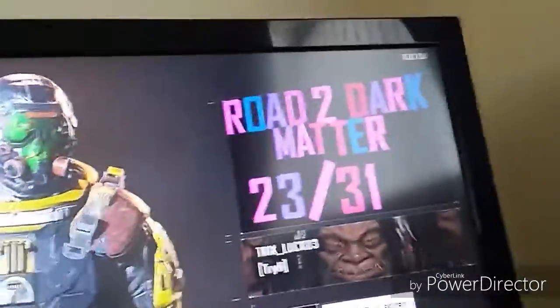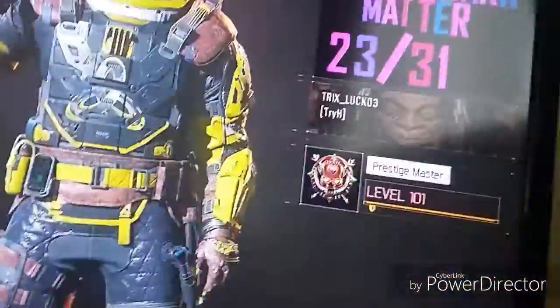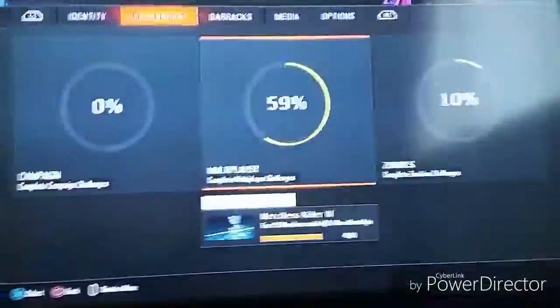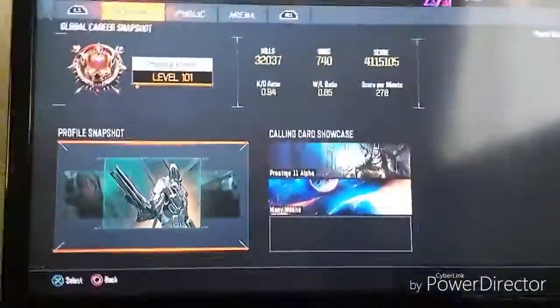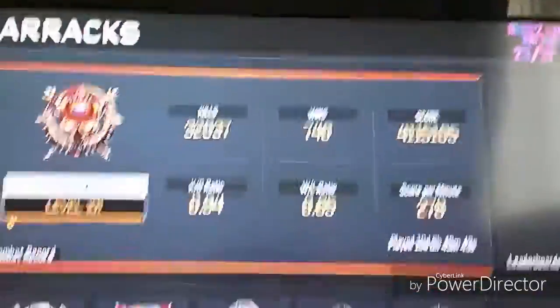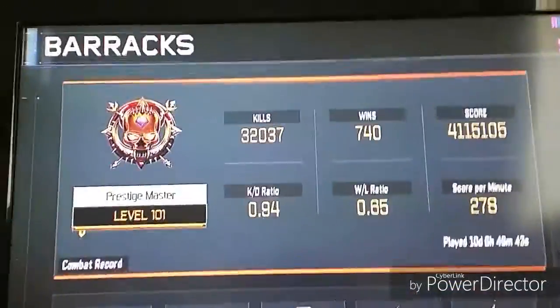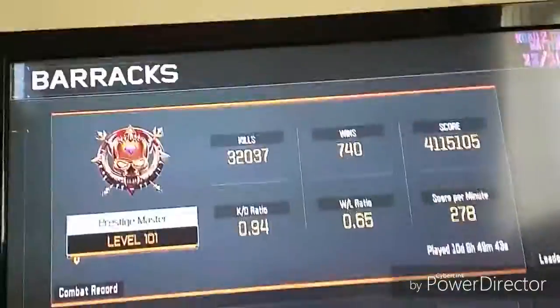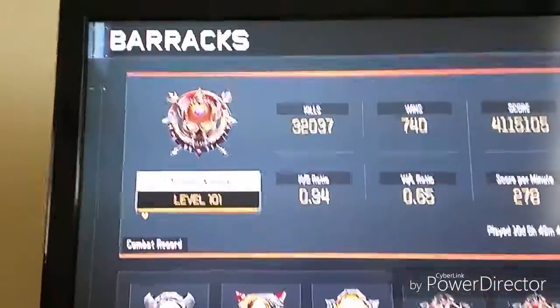I am still working on Dark Matter. So look — Twins at 31. Can't wait until we get it, so we'll be doing a video on that. Prestige icons — I'll show you those right now. And my stats. These are my stats: 32,737 kills, 740 wins, 4,115,105 score.